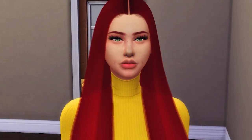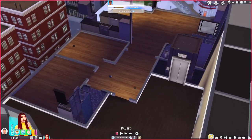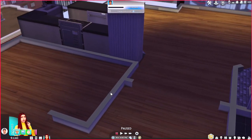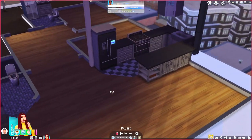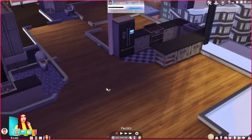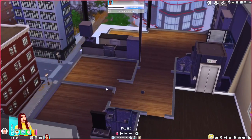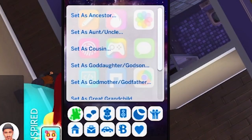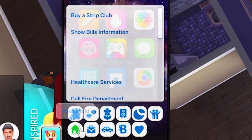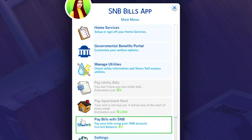This is my sim Gigi. We started her off in a fresh clean save, a beautiful two bedroom, two bathroom apartment. But as you can see it is really dark in here, and that is because when you start in a new household you have to manually sign up for utilities through the S&B Bills app on your phone. So we'll have Gigi open up her plumb phone, go down to household, and here we'll find show bills information. When we click on this we're going to get the S&B Bills app popping up.